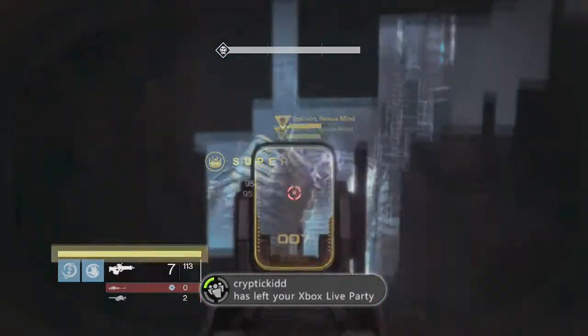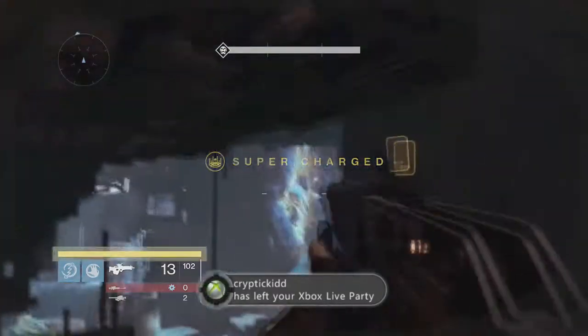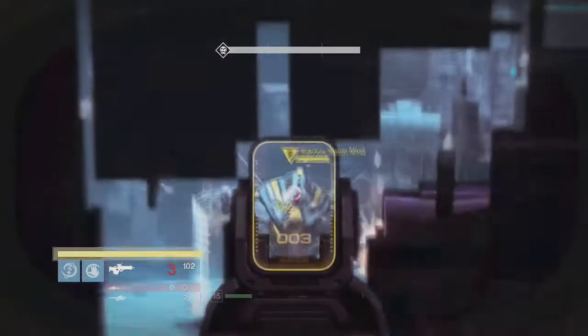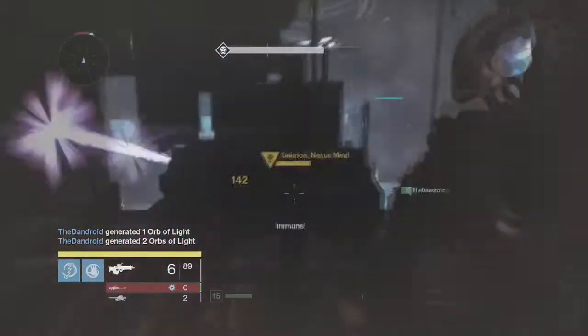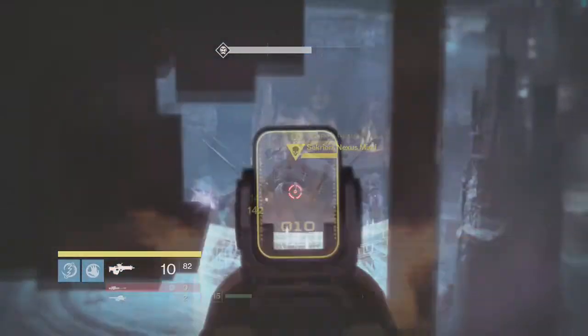It's great with your sniper up here. If you've got ammo synths you'll be stocked on ammo. This spot is better than up top because you don't have to worry about the Minotaur. You can just relax, and if you start taking damage you can hide over here or jump up. Hope this helps you guys out — use it!